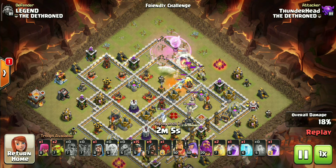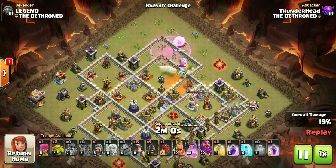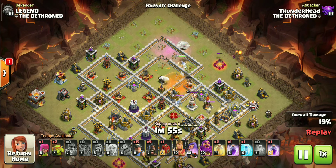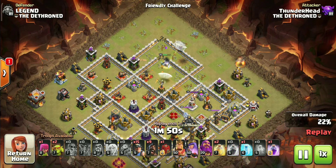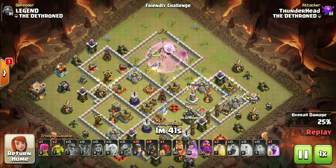Use another hog rider to make sure the full CC is triggered. Freezing the headhunter and using poison on super minions with a raged queen will get you through this CC easily without losing the queen ability. This is the hardest TH11 CC to deal with. You can easily take down other CC troops without using the freeze spell.